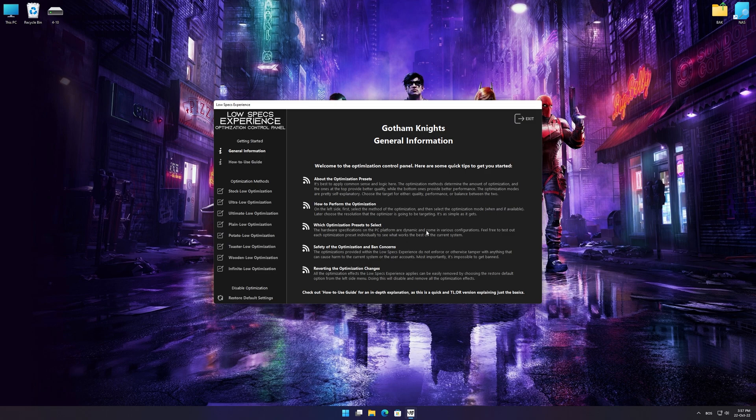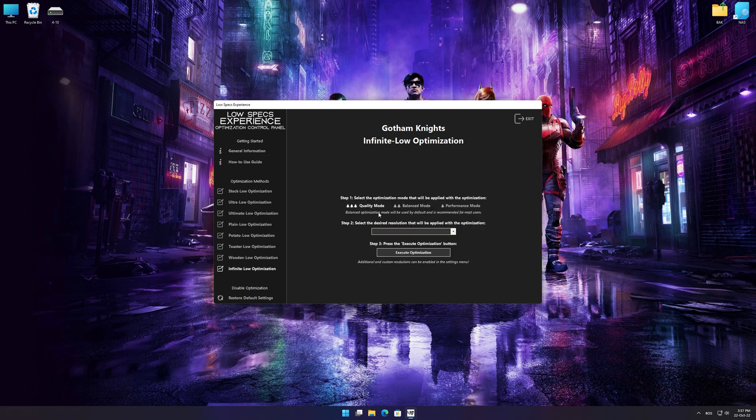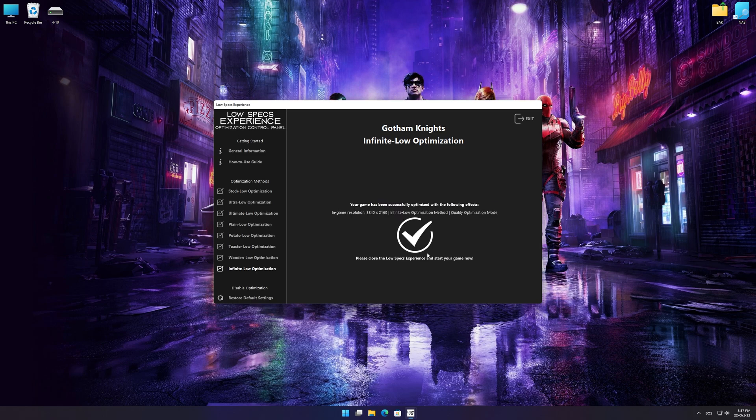When the optimization control panel loads, simply select the optimization presets and the resolution you would like to render your game at. This is something you will need to experiment on your own in order to see what works for the system the best. Once you decide which optimization presets and resolution you are going to use, press the Execute Optimization button and then start your game. If you are not satisfied with what you see, you can always restore your game to default settings by choosing the Restore Default option.